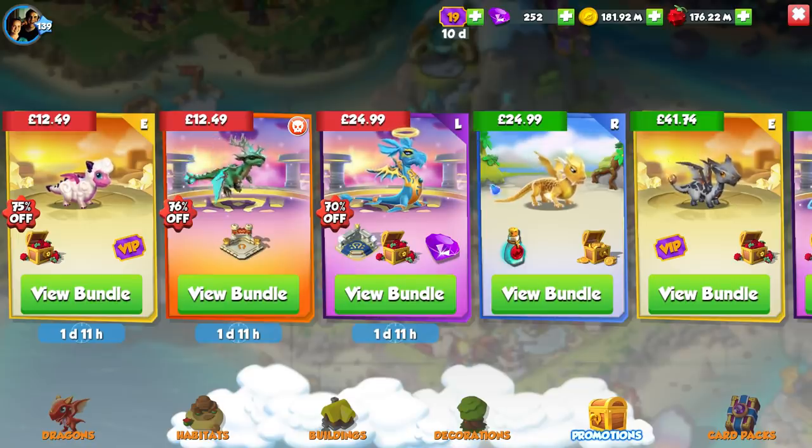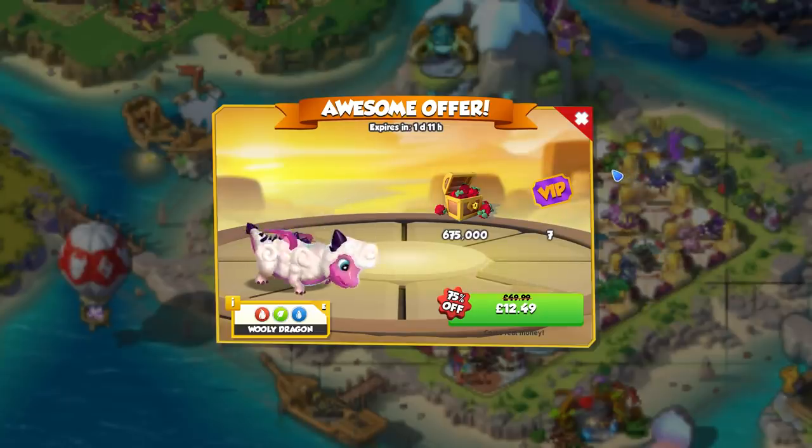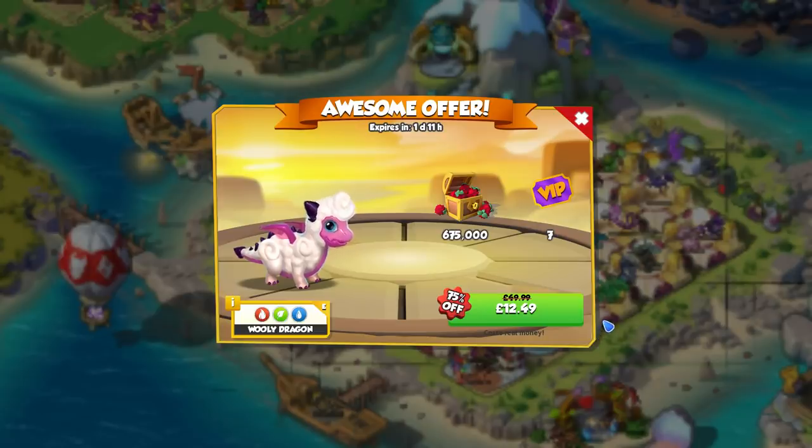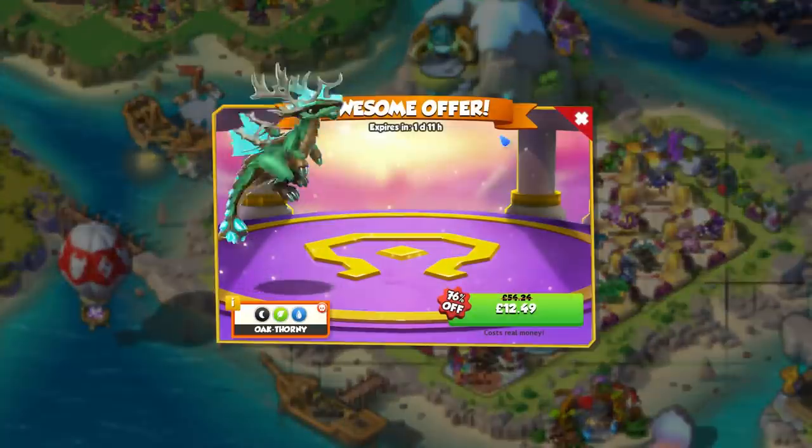We do also have a couple of bundles that you may or may not be interested in. First of all, we've got this one here for the Wooly Dragon — some VIP tickets, some food — and that is a £13 bundle. A little bit on the steep side for a very basic epic fire, plant, water dragon. Its elements are pretty common — you could breed another dragon like the Agave and do the same thing.